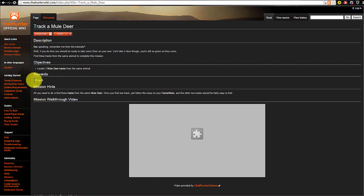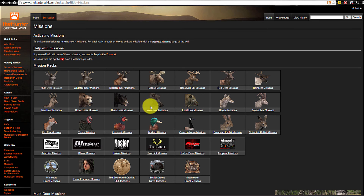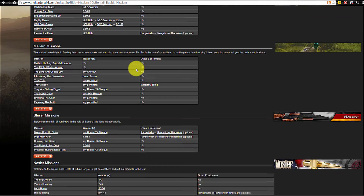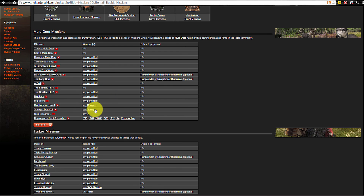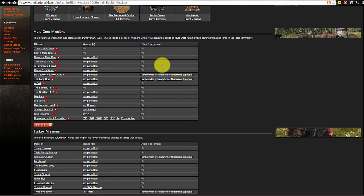You can also look up other animals, like cottontail rabbit missions, and see a list of required weapons. For mule deer missions, up to the 'Big Rack Up Close' mission, you can use any permitted weapon — so your starting weapon is valid. The last mission available gives you 1,300 GM dollars, so you can earn a good amount of GM dollars by completing missions.